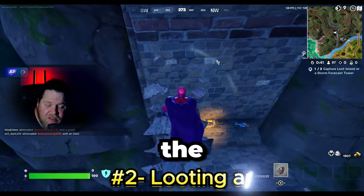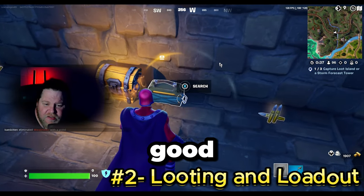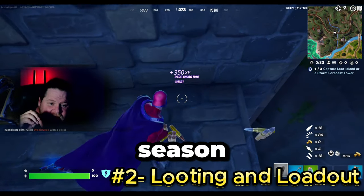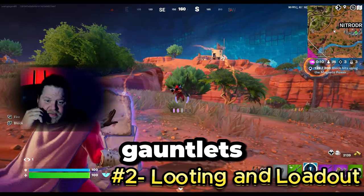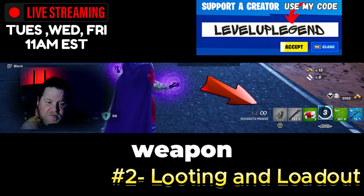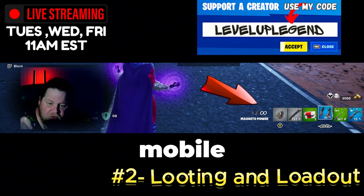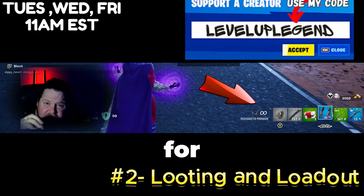Now that you've landed safely, the next step is to loot quickly and efficiently. Try finding a good mix of weapons, shields, and healing items. This season, keep an eye out for the new mythic Magneto's Gauntlets, which are excellent for close combat. Your loadout should be diversified — personally, I include a long-range weapon, a mid-range weapon, a close-range weapon, a mobile item, and a healing item to ensure I'm prepared for any situation.